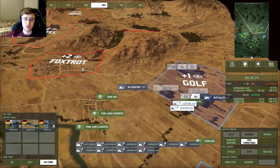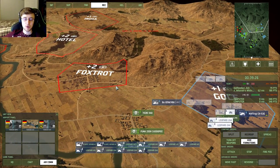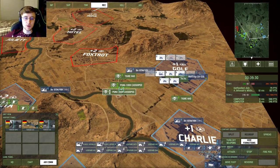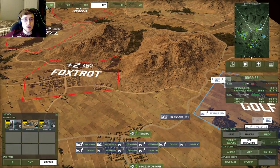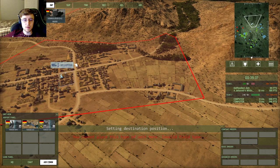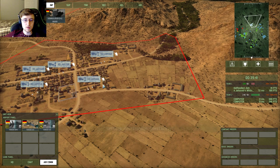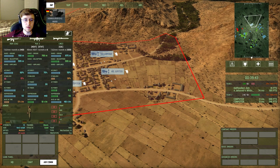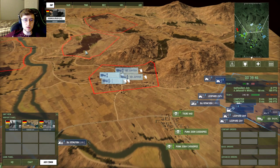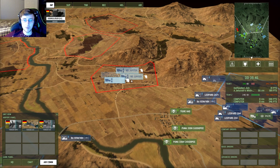I'm ready to push on the right — I'm gonna push towards Foxtrot. Do we have any infantry? We should probably be getting infantry to fill in these cities as we pass them. I'm not too worried. Game crashed.